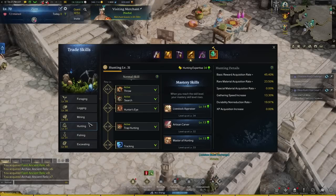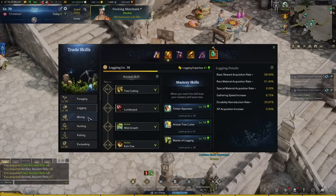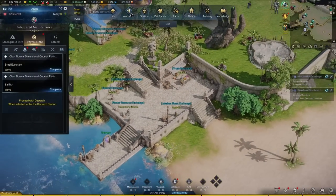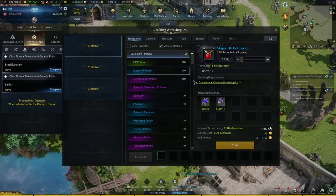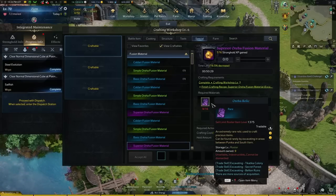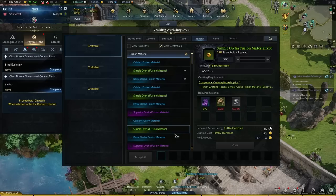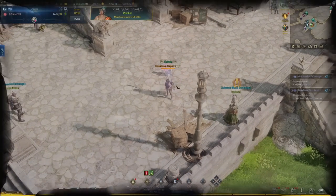If you want to level up a profession, choose one from fishing, archaeology, and hunting, and then another from foraging, lumbering, and mining. You can have all professions, but choosing one from each of these two categories ensures you can craft some battle items from foraging, lumbering, and mining, and also craft honing materials through mats gathered from fishing, excavating, or hunting.